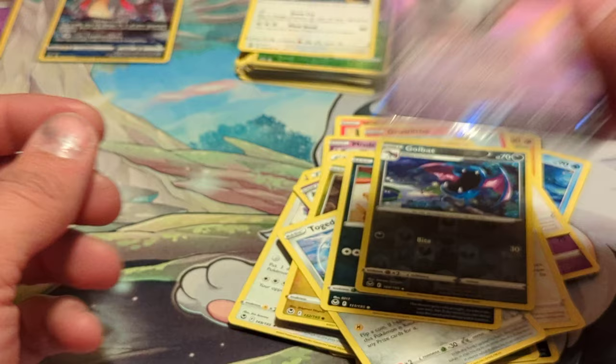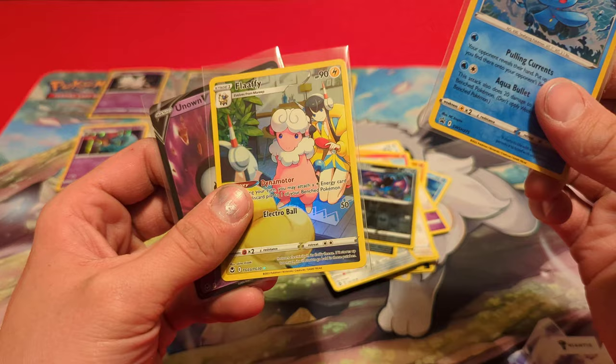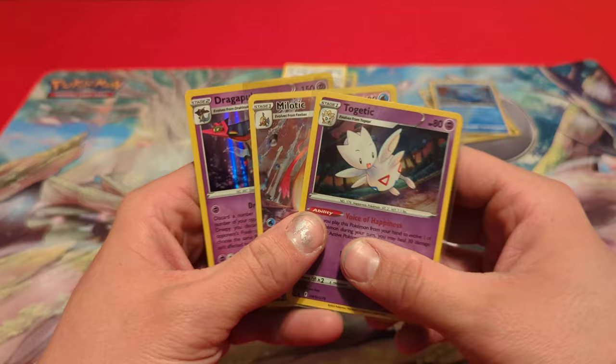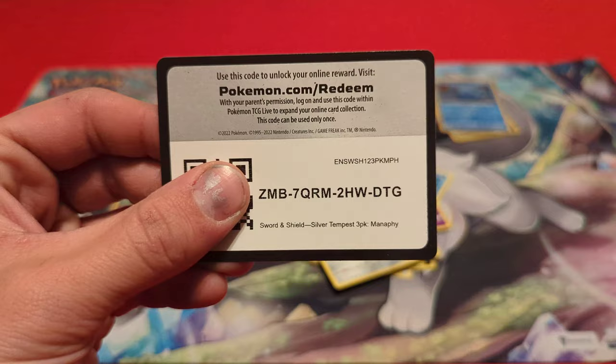Let me zoom back out. In the Manaphy blister we got the Manaphy promo, a Flaaffy Trainer Gallery, and an Unown V. On the other side we got the Togetic promo, a Meloetta Trainer Gallery — probably a better pull than the Flaaffy — and the holographic Dragapult. That is everything for this opening except the code card for the Manaphy pack. Don't forget to like, subscribe, comment down below, ring the bell, and as always have a great day!